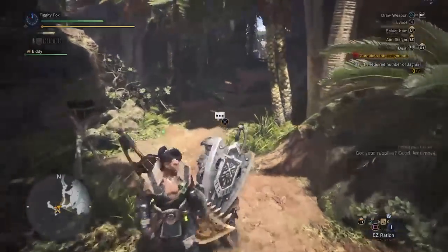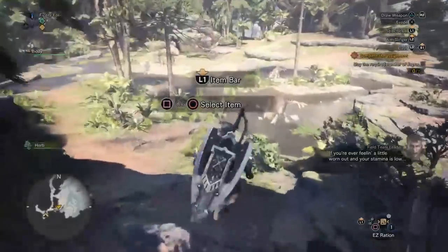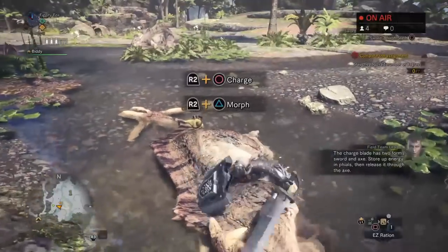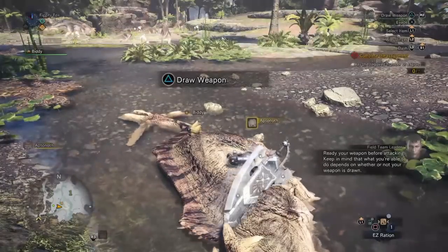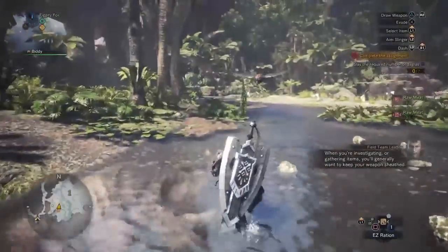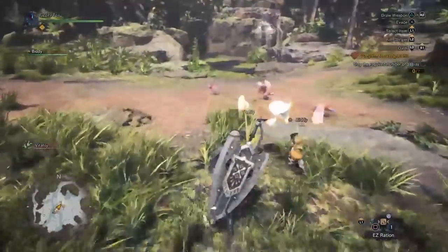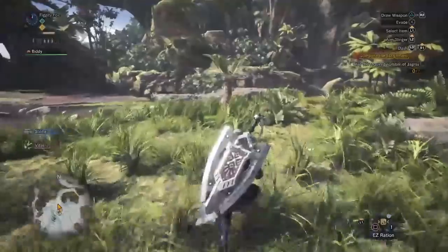Want to get going? Yeah, let's go. Food to me! I'm aware, thank you. And release it through the axe — ready your weapon before attacking. Keep in mind that what you're able to do depends on whether or not your weapon is drawn. When you're investigating, you generally want to keep your weapon sheathed. I'm aware of that, but thank you for all the helpful tips. Oh, these are little healing flowers. Okay, that's neat. A lot of this stuff I will kind of be learning as I go, because there are some new mechanics I don't know too much about.